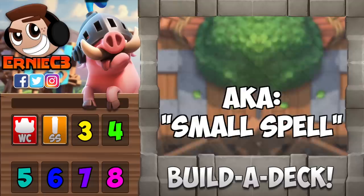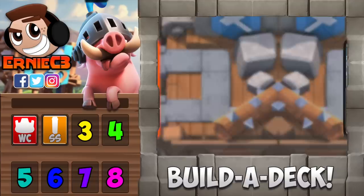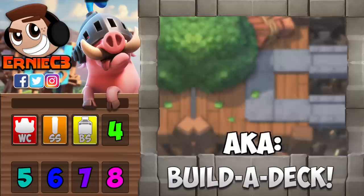In the next slot, you should have a cheap spell. This should be easy to find since there are very few of them in the game. You should pick the spell that will best support your win condition. For example, if I'm running a deck with a tank as my win condition, then I will want to use zap as my cheap spell to reset inferno towers or dragons. But if I'm using a deck without a tank or flying win condition, then I could use something like the log or barbarian barrel.